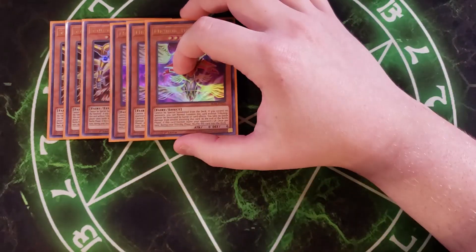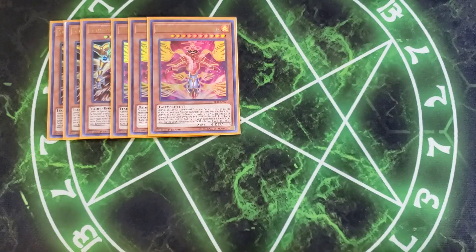We then play three copies of Mykion the Time Lord. Mykion is personally my favorite of all the Time Lords because it cannot be special summoned from the deck — which all Time Lords share — and if you control no monsters, you can normal summon this card without tributing. It cannot be destroyed by battle or card effects, and you take no battle damage from battles involving this card. This card's unique effect is at the end of the battle phase, if this card battled, half your opponent's life points. All Time Lords also share the ability that once per turn during your standby phase, shuffle this card into the deck, which is a powerful effect because it gets itself out of the way so you can summon the exact Time Lord you need.